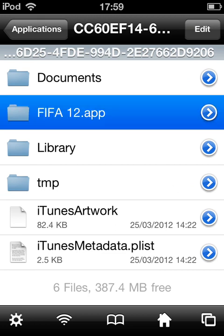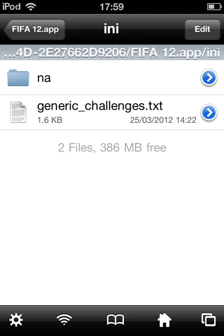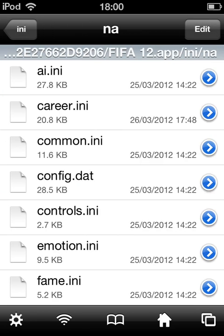When you get to the FIFA 12 screen, press the FIFA 12 app, then go into INI. This won't crash the game, I promise you. Then go to NA.